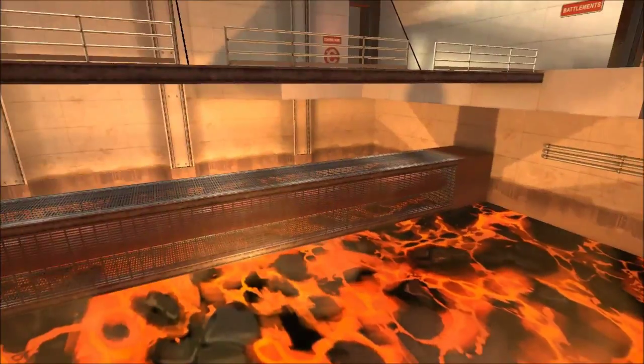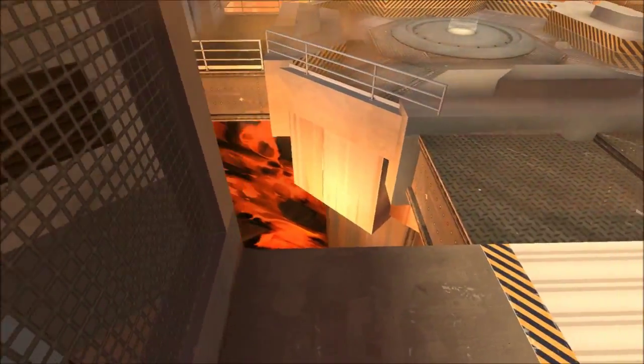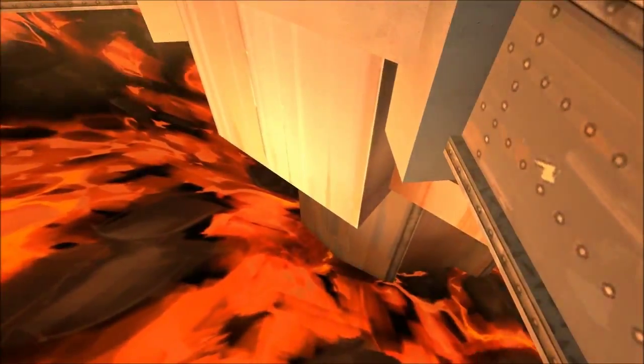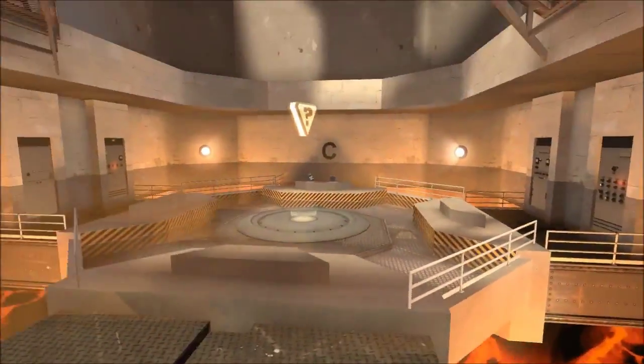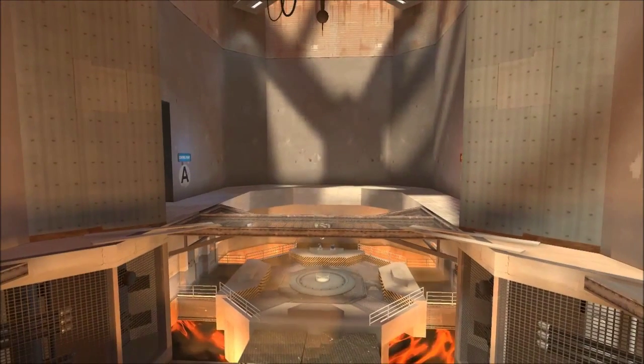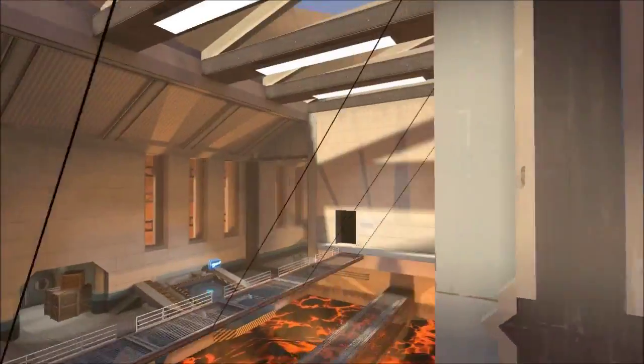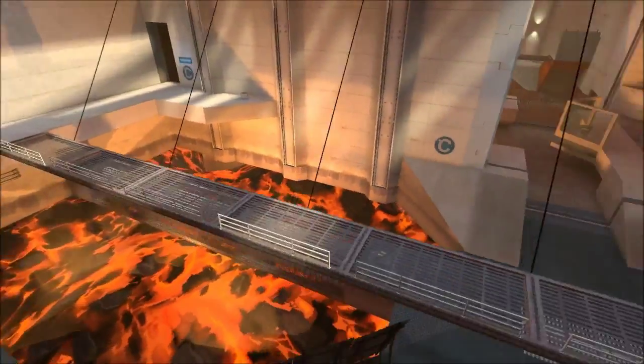Kind of makes sense thematically, because we're in a giant volcano. This area in the very middle of the volcano goes more towards the center. It's kind of like a facility that uses lava energy. There are thermal energy sort of situations that happen in real life, but I'm not 100% sure they exist inside the center of a volcano like this.